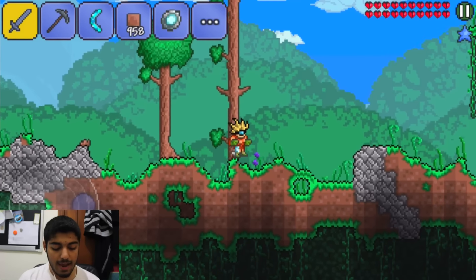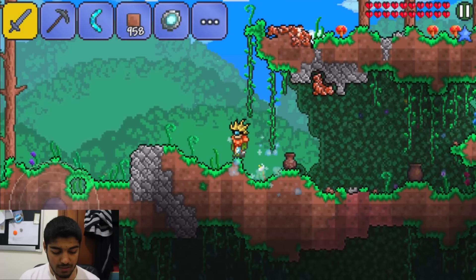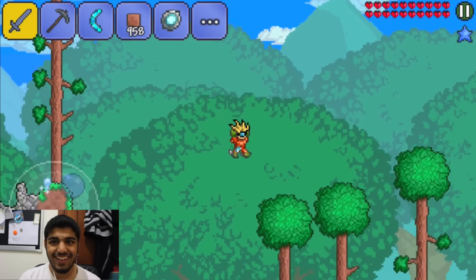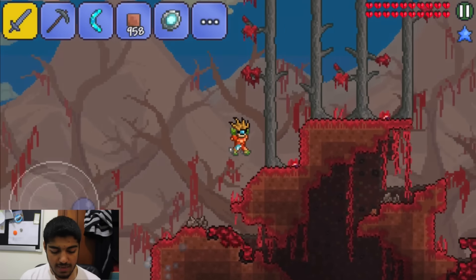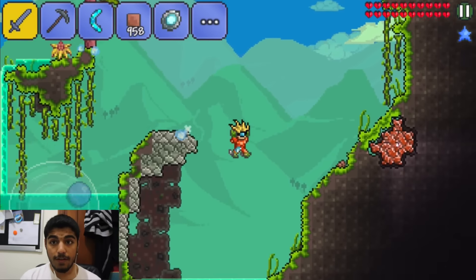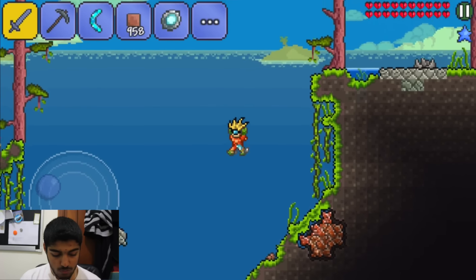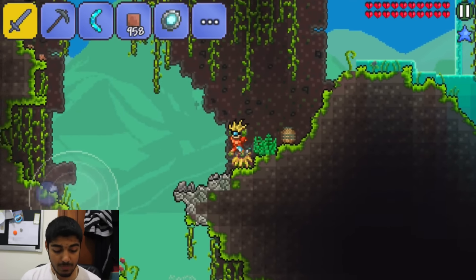Yeah we made it! Now off to the jungle. What is up with this world? There's an easy way there — I'm an idiot. Cross the Red Sea. This land actually used to be green but now it's filled with the blood of my enemies. The wonderful jungle — who knows how great this will be. Is that the whole jungle? Man that is tiny. Guys make sure you have a bigger jungle in the expanded world — I love jungles.